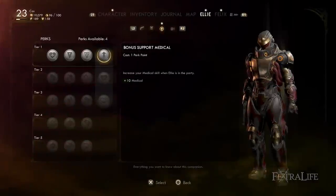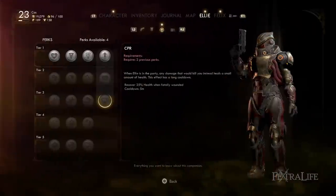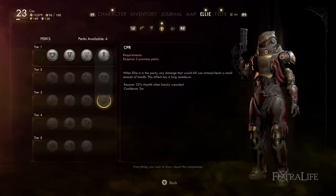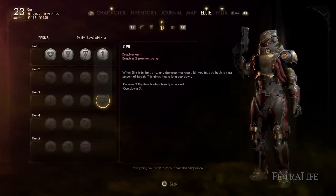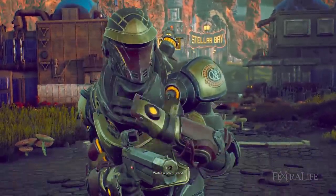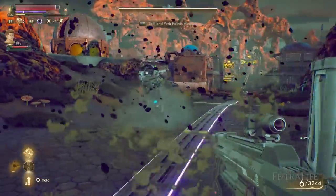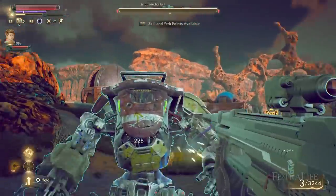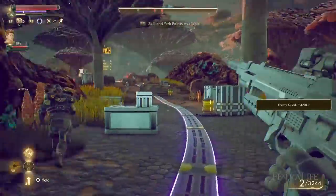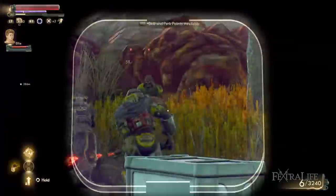Ellie's perks include a flat +10 Medical, increased healing from your inhaler, and a perk that prevents you from dying once every five minutes — which is pretty good. The game isn't overly hard, but it's basically a once-per-five-minute death save, which isn't bad. Her ability Quick Draw sets bleeding and disarms targets, but auto-mechanicals can't be disarmed or bleed, and many creatures can't be disarmed either, so it's not a very effective ability compared to other companions.